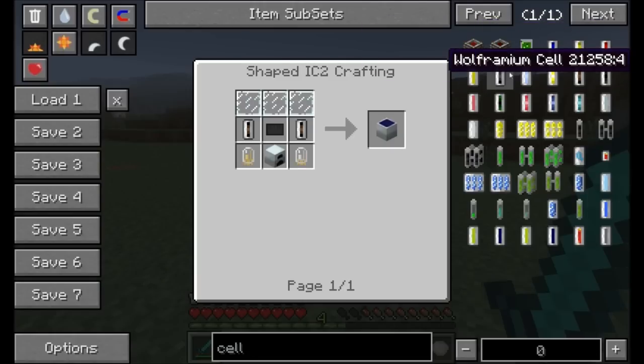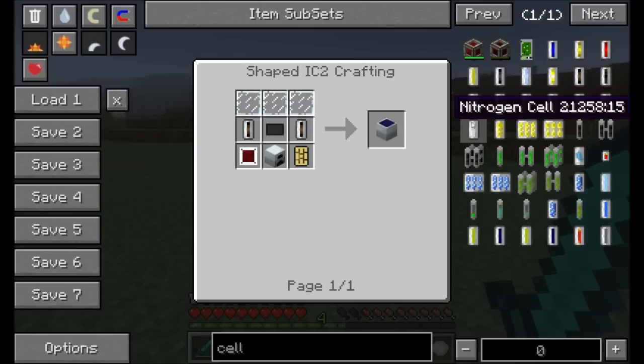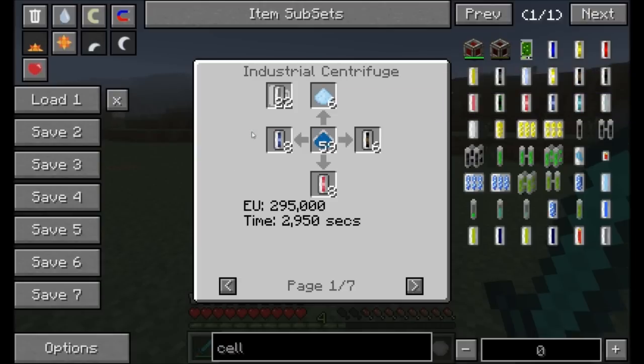You've got hydrogen, deuterium, tritium, helium, wolfram — all this crazy stuff. And they all come from different recipes that are part of the industrial centrifuge. The industrial centrifuge is going to be used quite a bit, and you're about to find out a lot about it because that's the next machine I'm going to cover.